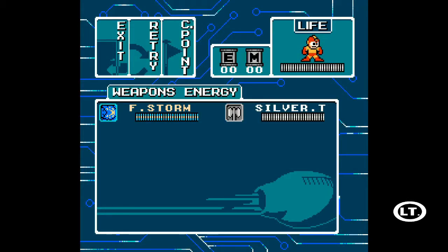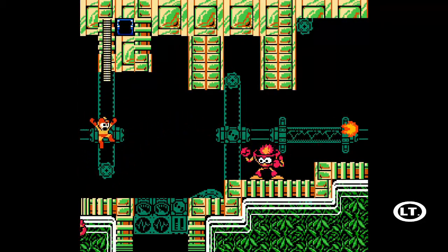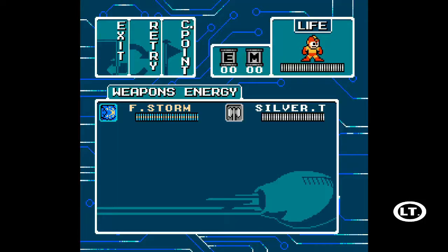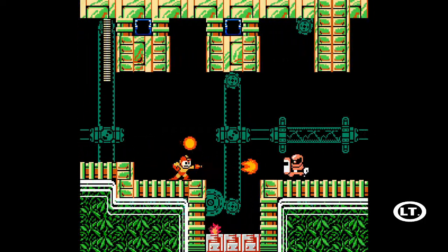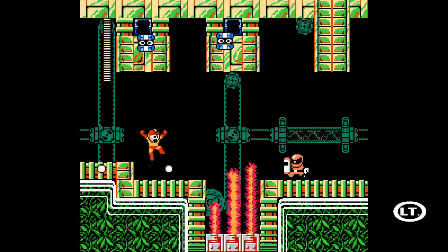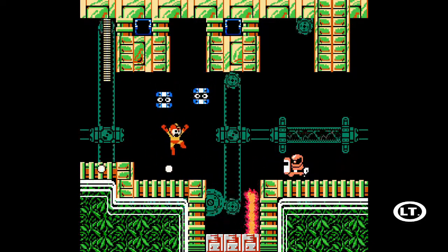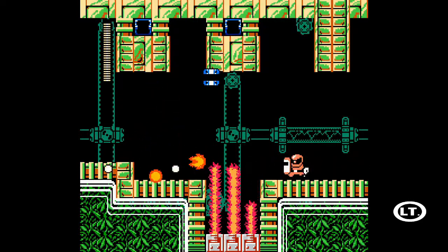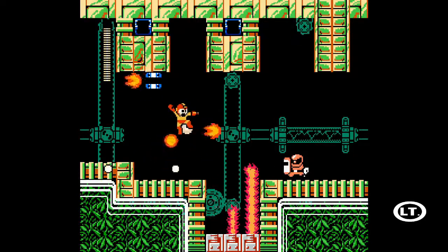It doesn't really look like a greenhouse. Okay, so Firestorm and Silver Tomahawk are my two weapons — no Mega Buster. That's going to be a tricky jump, trying to navigate the Tackle Fires. I'll just take them out from a distance; that's probably the safest way. I can slide. How do the fire bars block my Firestorm? That's a little bit ridiculous. Is it like that in the original Mega Man game? I don't remember. It makes the progress in this segment really painfully slow.